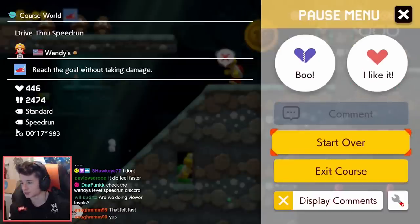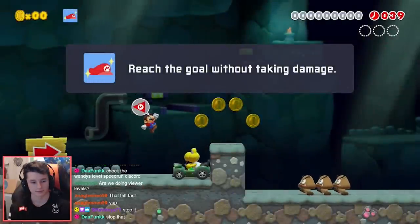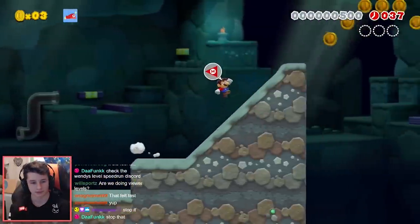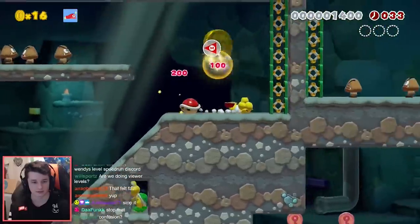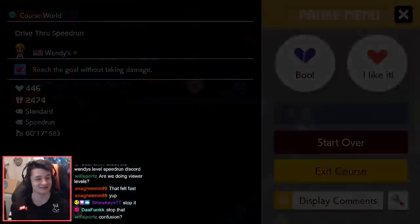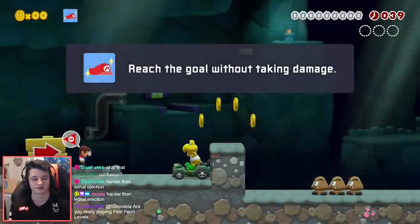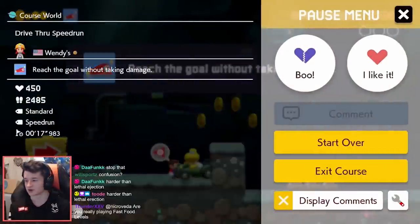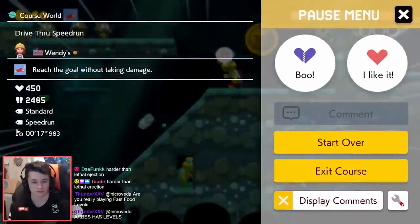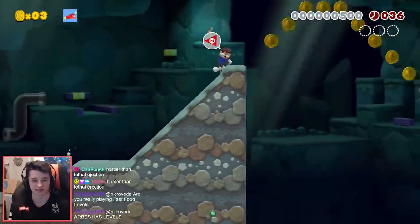Okay, I improved it again by a tiny bit — that felt kind of slow hitting this koopa though. Should I jump on the koopa instead of running? That might be faster. Actually, I want to see if I can go up top — there's a little thing up top. What if I don't even hit the springs? There's a chance that could actually be slow.